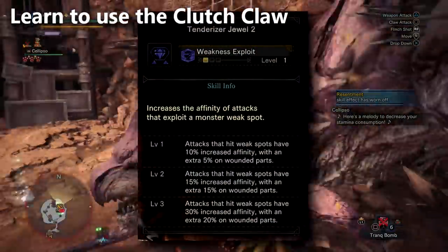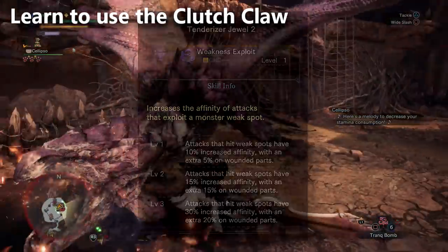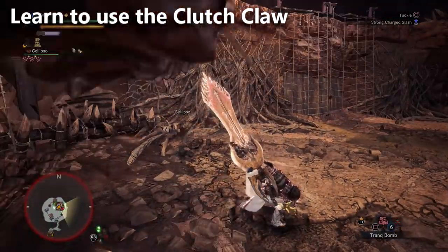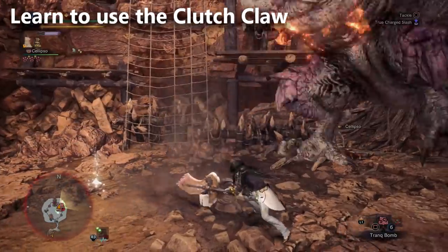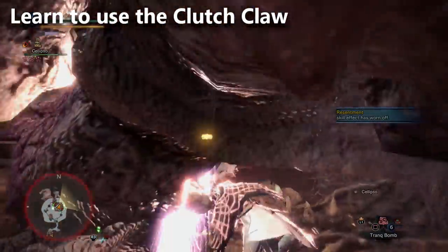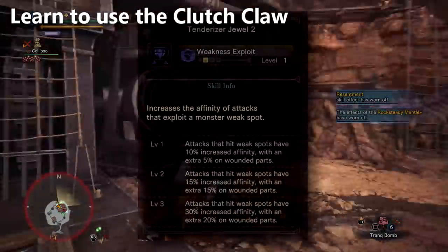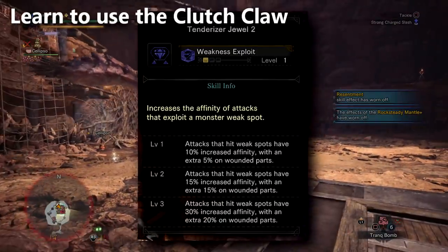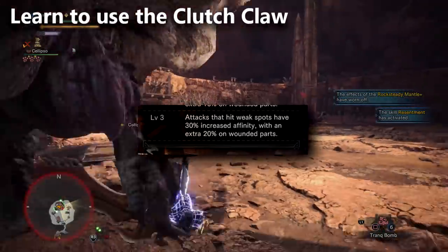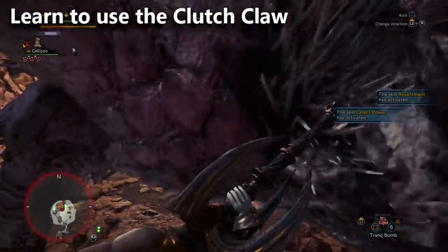Softening actually interacts with the skill Weakness Exploit. If you've played the base game, you know Weakness Exploit is very important for damage. It pairs with Crit Eye, Crit Boost, Handicraft, and Master's Touch to deal a lot more damage with most weapons. Even bows use Weakness Exploit and Crit Element. Weakness Exploit goes from 30% affinity on a monster's body part to 50% affinity on a softened body part. So the number one use of the Clutch Claw is softening parts.